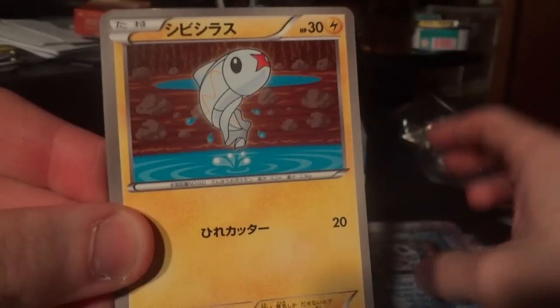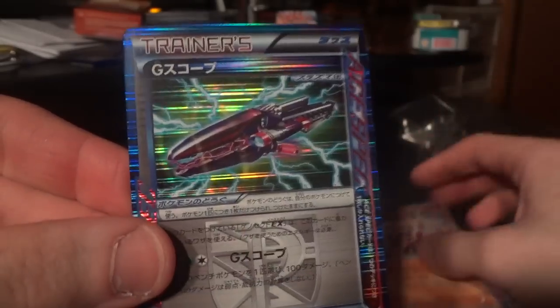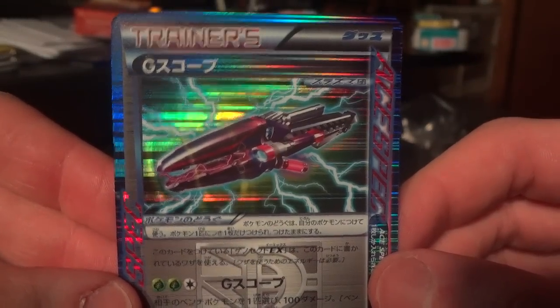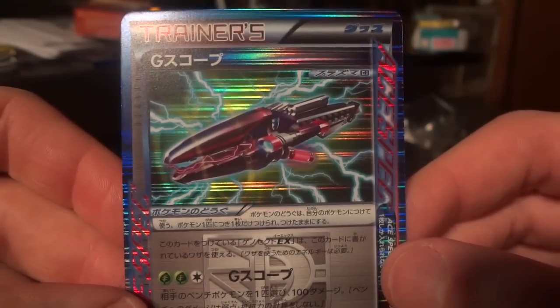Glalie, Tynamo, Driftloon — sorry — Throw. And there's another A-spec card. This one, I think, is the G-Scope. So this is another duplicate — will be up for trade or sale if you're interested.